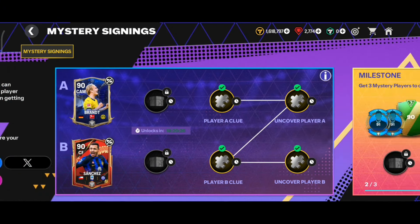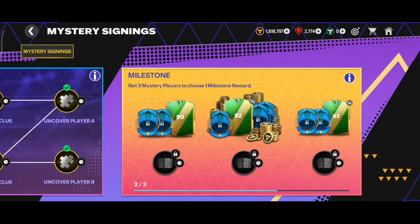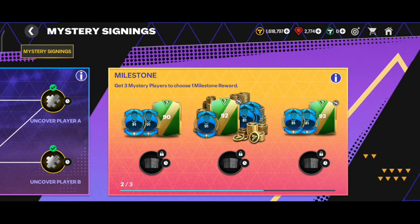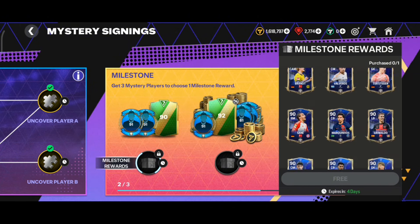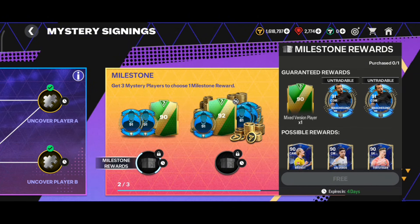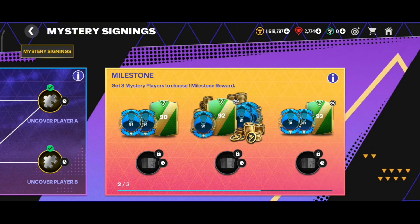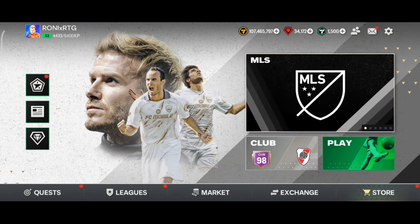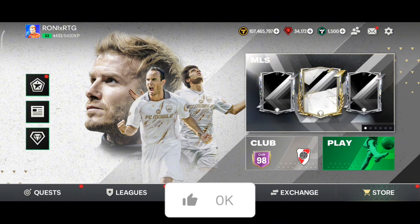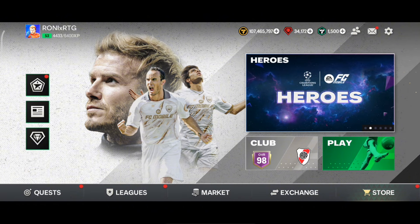The reason is that in mystery signing, people will be claiming the milestone reward tomorrow, and they'll obviously be choosing the 90 OVR tradable reward because that's the best option. So there's a high chance 90 OVR cards will be available in the market after people claim this milestone reward. I recommend right now if you're trying to invest, don't go all in with your coins on these 90 OVR cards. That's it for the video, hope you enjoyed it - hit the like button and subscribe for more FC Mobile content!